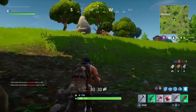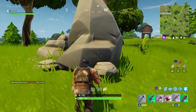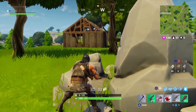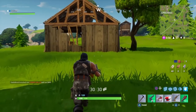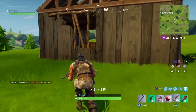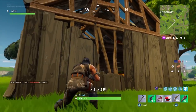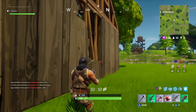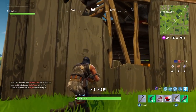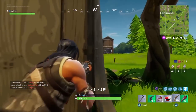Hello guys, how's it going? Splicer here. I've put together a few tips on how to improve your aim, which will ultimately improve your chances of winning Battle Royale in Fortnite. It's probably one of the most frustrating parts of the game, where you'll open up on an enemy, they'll turn around and simply get a headshot and take you out, or you'll open fire and just can't hit a shot. So I've put together a few things on how to make sure you land more hits on the enemy, take them out, and eventually win the game, hopefully.